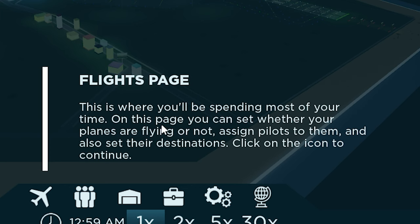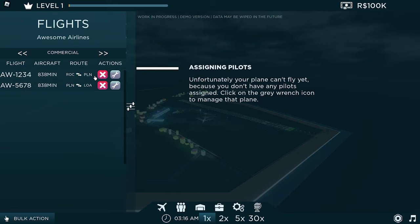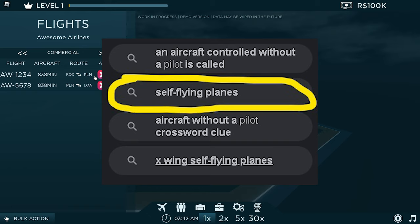The Flights page is where you'll be spending most of your time. On this page, you can set whether your planes are flying or not, assign pilots to them, and select destinations. Currently, airplanes are not flying, as indicated by the red cross. On PW123, there's no pilot assigned, so unfortunately the airplane can't fly yet — there's no autopilot, no pilot planes.